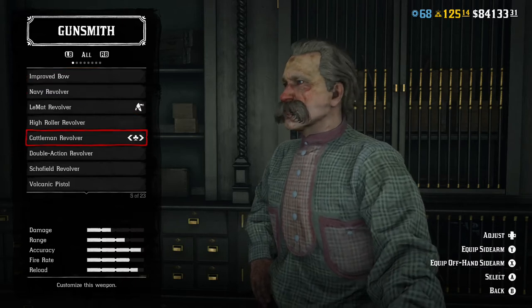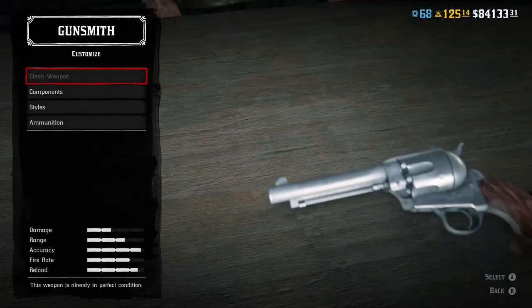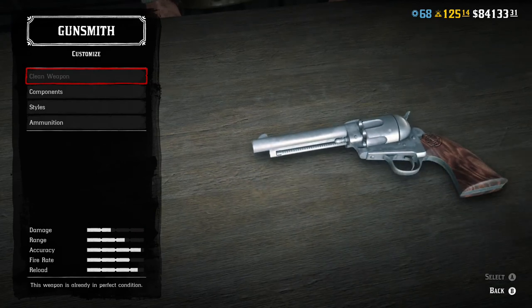First thing you're going to get is your regular Cattleman gun. The Cattleman gun is going to be the first gun you get for free. You can buy a second one — it's actually the Colt Army Revolver. The variant was made in the beginning to middle 1880s.